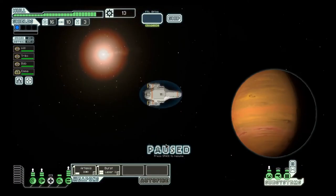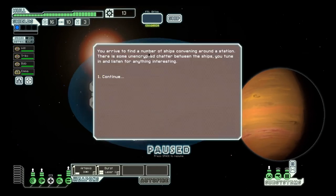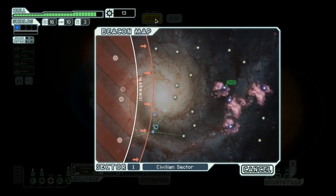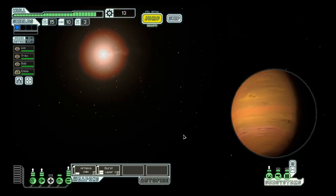I'm going to do this — spend as long as I can in this sector. You arrive to find a number of ships convening around a station. There is unencrypted chatter between them — overhearing their conversation, it seems they need to take possession of an enemy ship intact. I could offer my services, but I don't have any weapons that allow me to do that. I don't have a teleporter system, I don't have the anti-bio beam. They briefly scan your ship and inform you that you're not properly equipped for this type of mission. So this was a big waste of time and fuel.